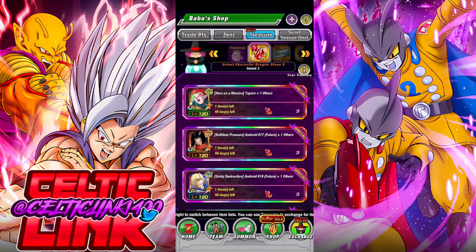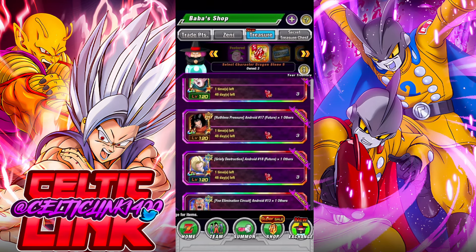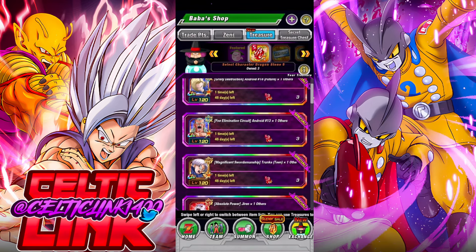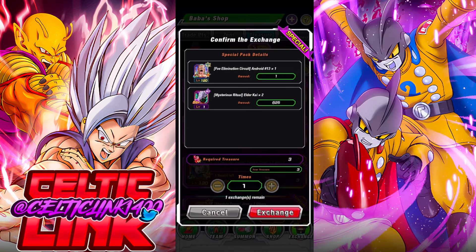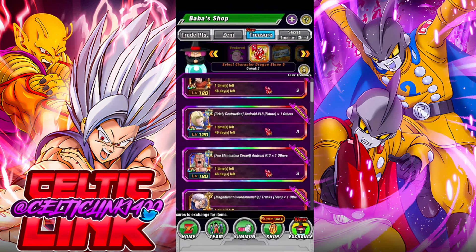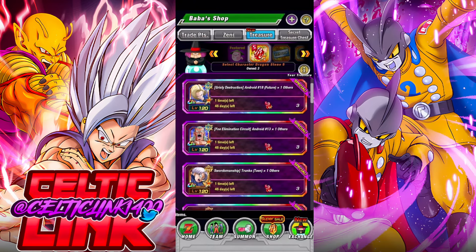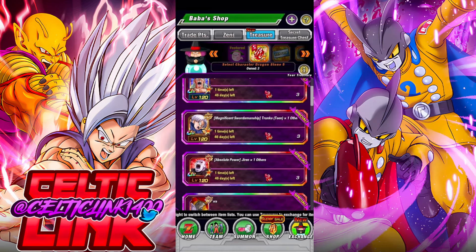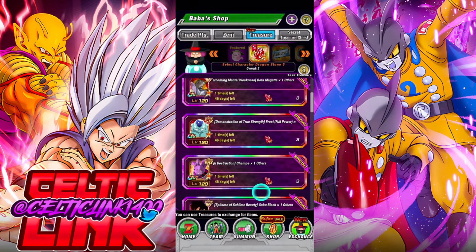All of these characters are available for three stones — the Sub Easy A's and Easy A's, like Easy A 13. If you pick him up, you get him plus an Elder Kai. Some of them have use, not the best — 13 can still find some use around movie bosses and artificial life forms, and he does want to be around androids and target Goku, so there's some use there.